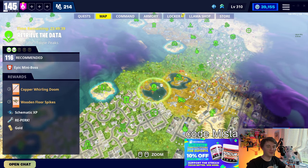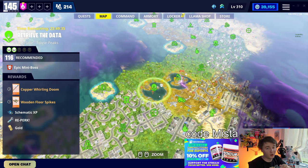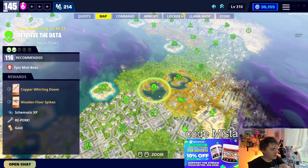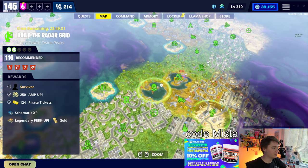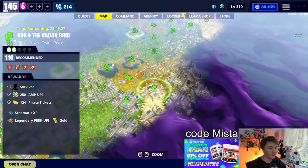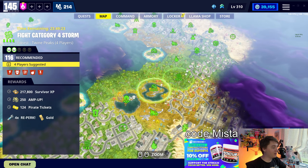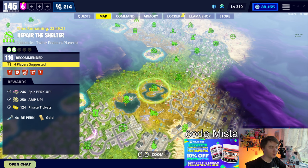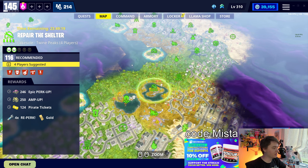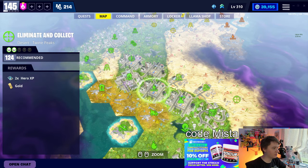Floor spikes and Whirling Doom - two decent traps and a weapon. Whirling Doom is actually an okay melee, as I hear, and the floor spikes are pretty good for slowing enemies down. We have one legendary survivor available in the radar grid mission - a 20-minute mission. Then 4X re-perc in both the 116 and 124 4-player zones, plus epic perk up.